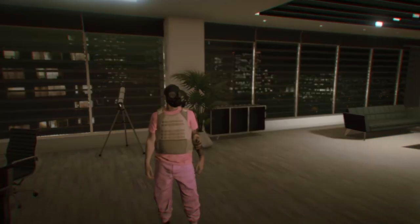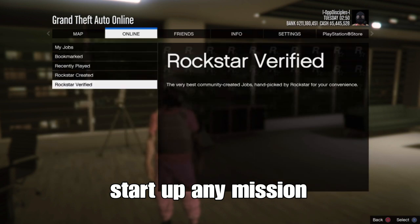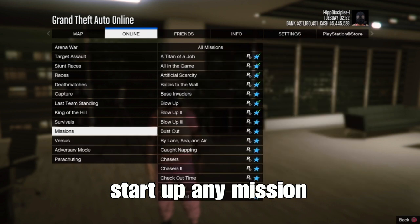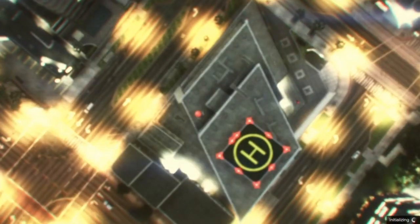Go online to Jobs, Play Jobs, then Create and set up any mission — any mission works. I'm going to use a Lamar job, but you can use anyone you like.